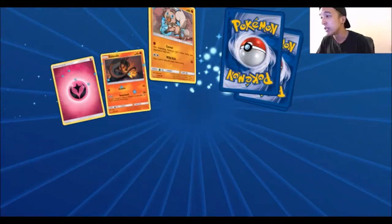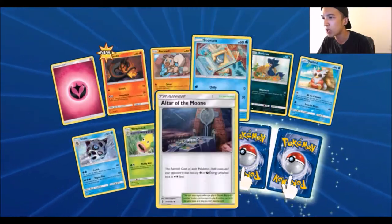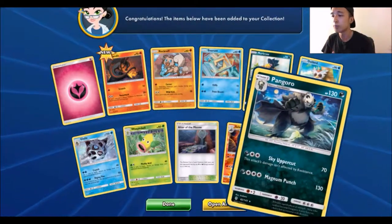I wish this was real life. We got a Fairy Energy, Salamence, Rockruff, Snow Run, Murkrow, Dewpider, Glalie, Weepinbell, Altar of the Moone, another Reverse Rare Salazzle, and we got a Pangoro, which is just a normal rare.